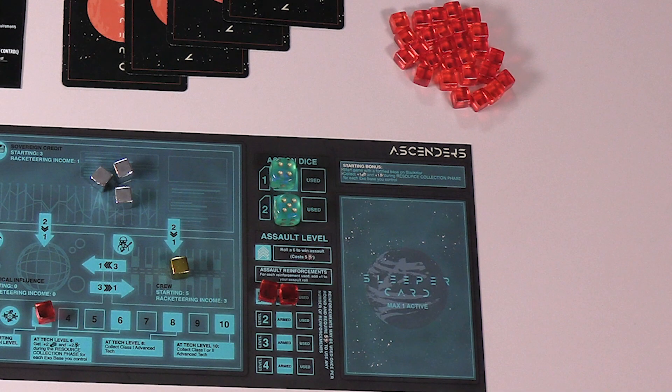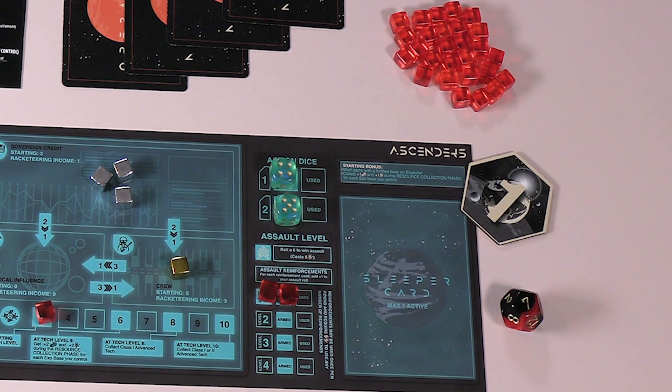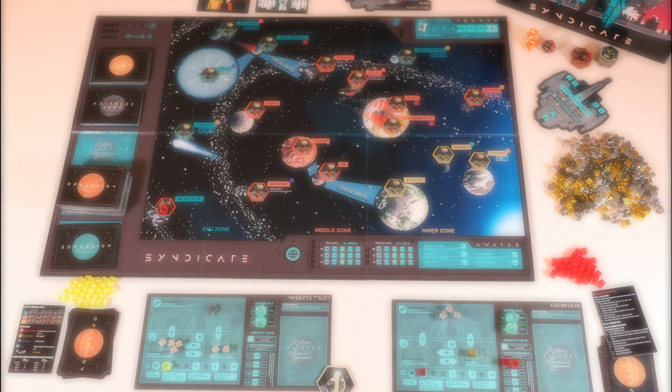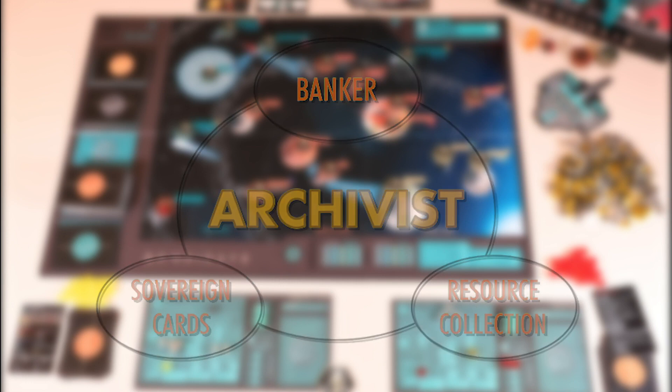Once every player has set up their respective player mats, roll the 12-sided sovereign die to see who goes first. The player with the highest roll gets the player one marker, indicating they are the first player to act in the first round. With that, setup is complete and you're ready to get started. Although not necessary, we recommend nominating an archivalist, who will act as a banker and oversee sovereign cards and resource collection.